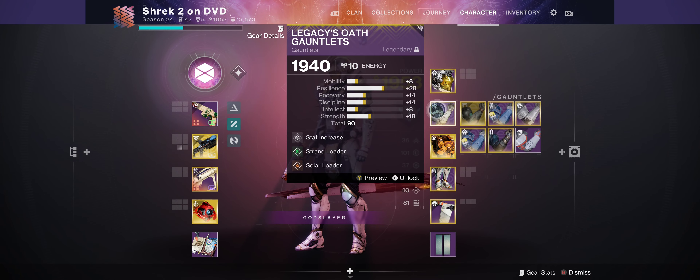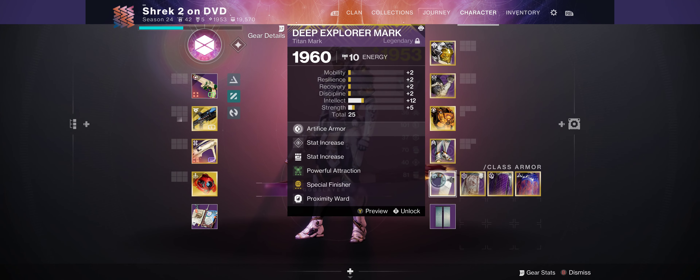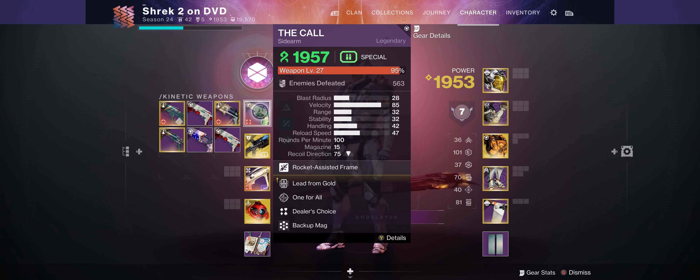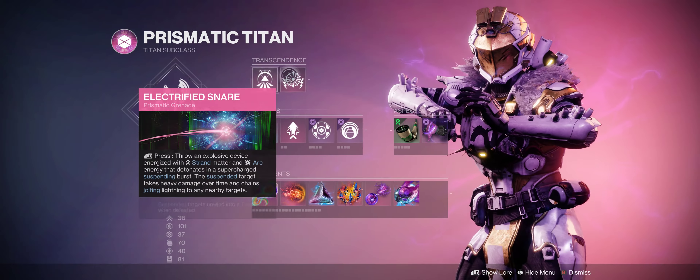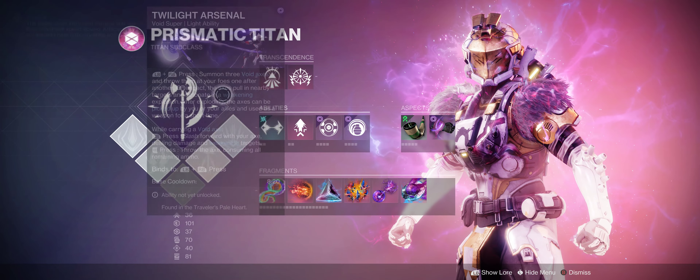We have mods that give us a lot of orbs and improve our rocket sidearm. We want to make sure that our rocket sidearm is always stocked with ammo and does a lot of damage. I put One for All and Lead from Gold to maximize its effectiveness.